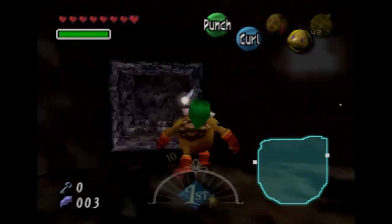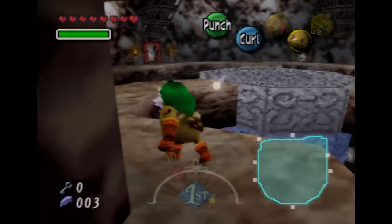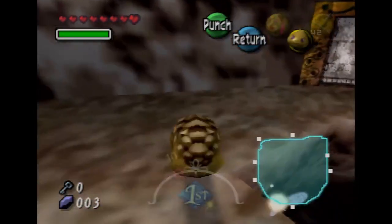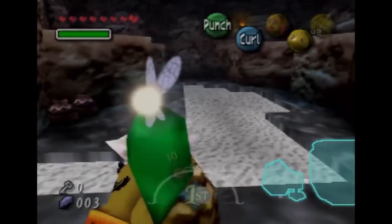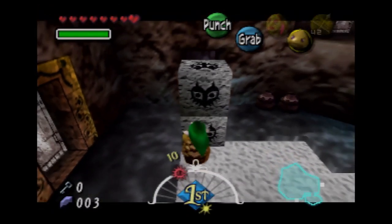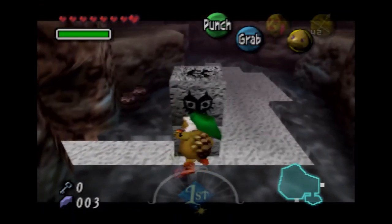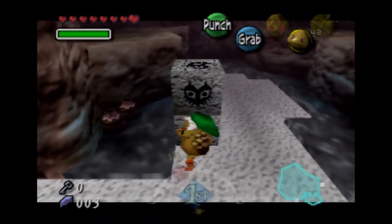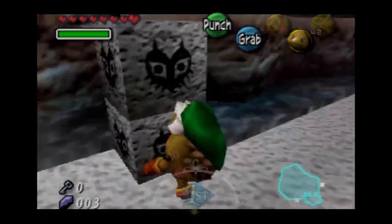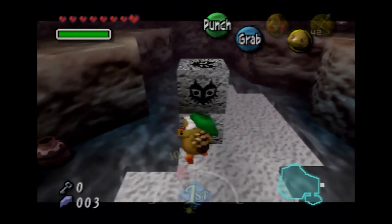We already have four stray fairies. We're basically already seeing the main gimmick in this temple — there are multiple floors. We basically get access to three floors in this temple, and we need to find ways to get that platform up. Even if you're not going for 100%, I at least still recommend getting all the stray fairies. In this temple it's definitely more worth it to get the stray fairy upgrade than it was in the last temple.